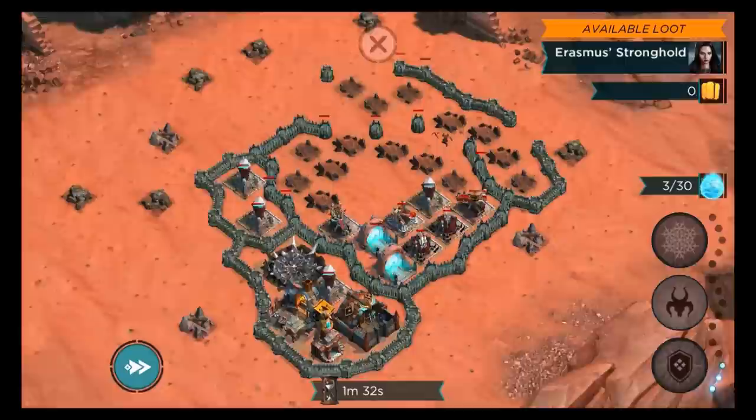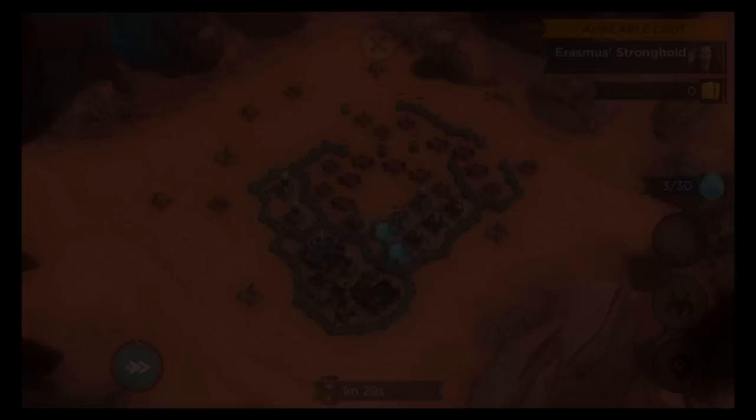There we go, we beat Erasmus's Stronghold and we are going to unlock Erasmus. Erasmus, finally — took forever, took me about 10 or 15 tries, but we finally did it. Nice, Four Veil the Ancient came through, he made that a lot easier actually.